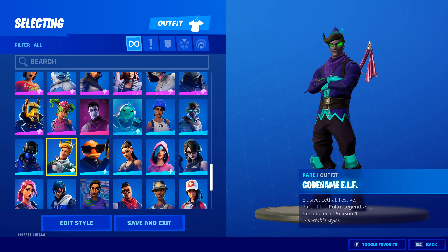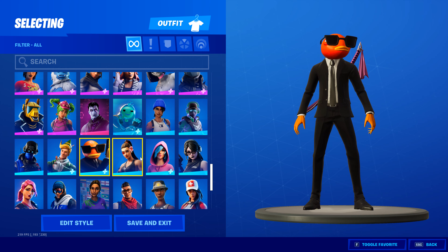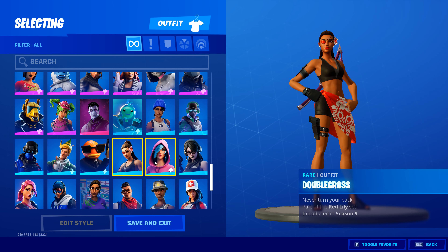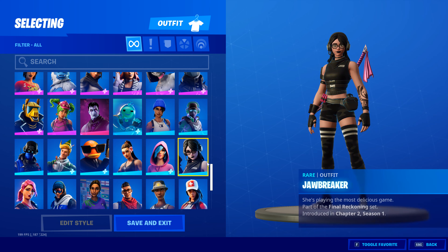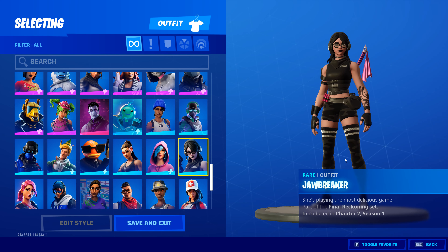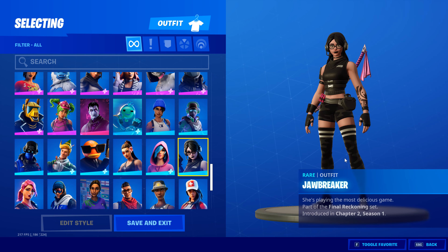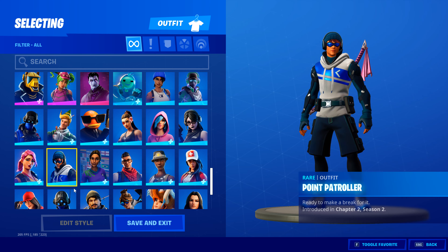Codename ELF was part of the Loaded Legends pack set — you got four skins including that one. Contract Dealer is another five dollar pack. Double Cross is one I bought from the item shop. Irish is another part of a five dollar pack. Jawbreaker is part of the Final Reckoning set but you had to buy this one from the item shop separately. And there's the Point Patrol from my PlayStation pack.